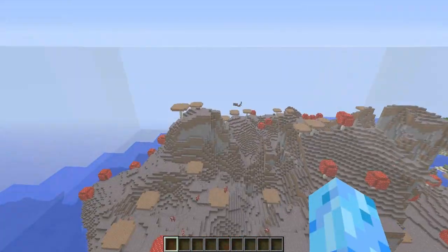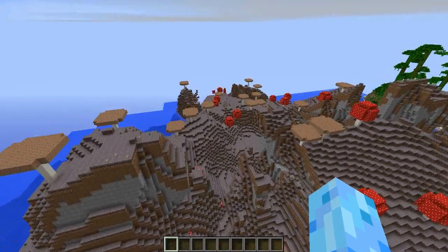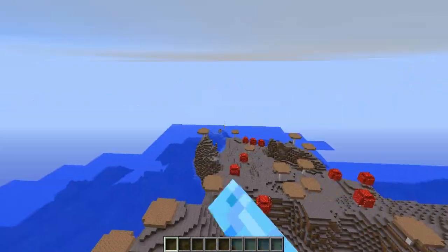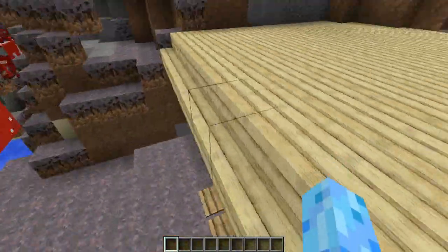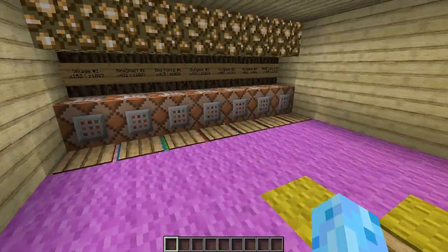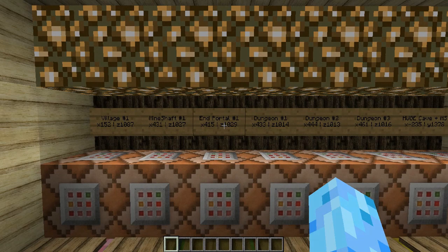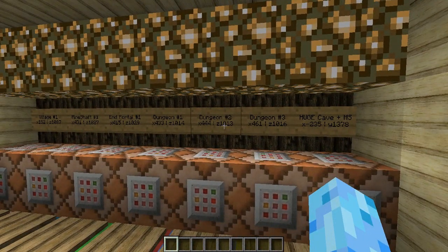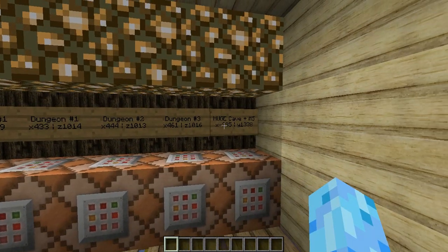If we head over here, I made a little hub for us — that's about the end of it over there. I made a little hub in the mushroom biome where I'll show you guys everything else in the seed. It has a village, a mineshaft, I found the end portal, a dungeon, sort of another dungeon — just a chest in the stronghold — a third dungeon, and a huge cave plus another mineshaft.